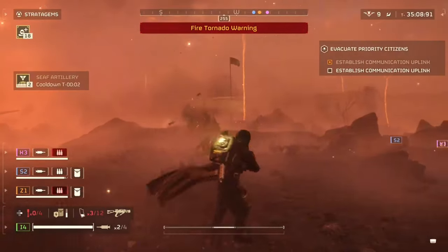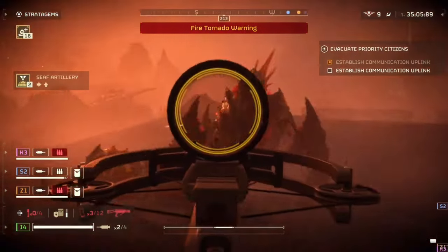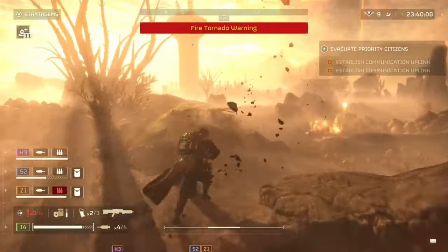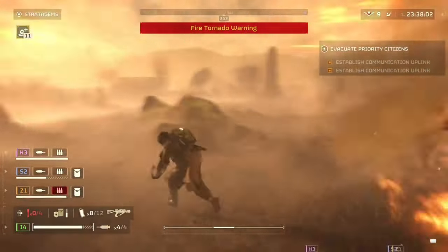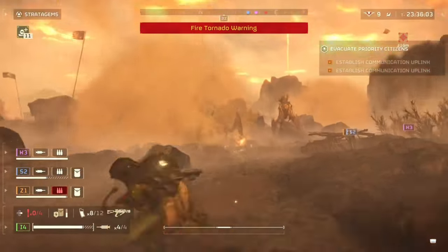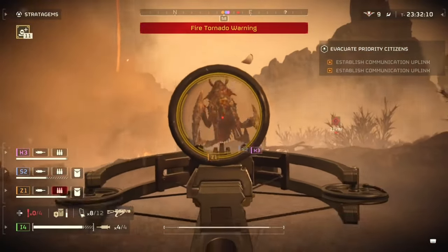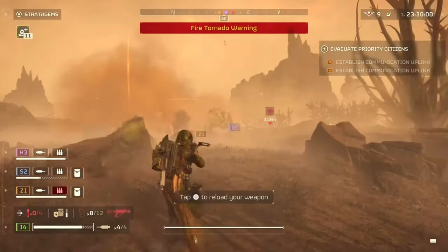People complain that the Eruptor takes forever to cycle a new round — well, luckily the Crossbow is magazine-fed. But it retains a slow rate of fire anyway. Many people have pointed out that the reload time on the Crossbow is very good, but when your mag size is only 6 shots, you're going to be spending a lot of time reloading regardless.